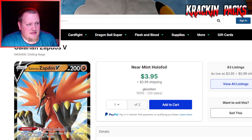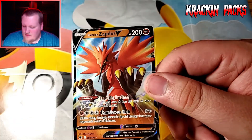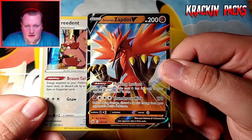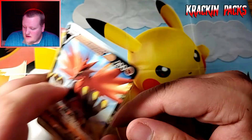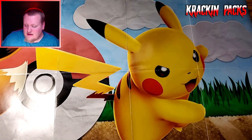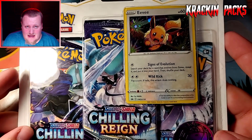The Galarian Zapdos V Ultra Rare looks like about a four dollar card. So we got the Greedent Holo Rare and the Galarian Zapdos V Ultra Rare in the first three-pack blister — not a complete skunk, we did find some stuff. Let's move on to the next one with an Eevee promo.